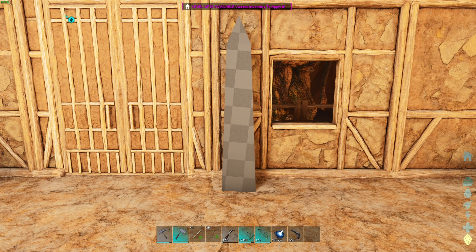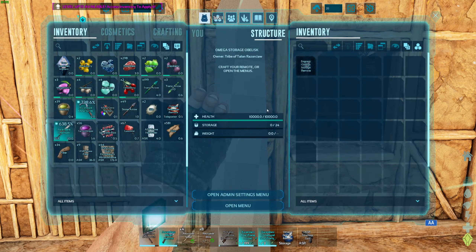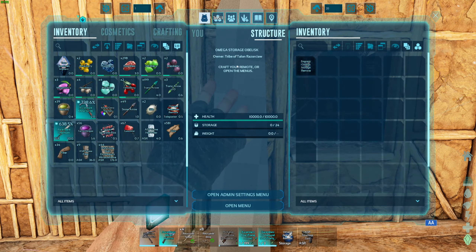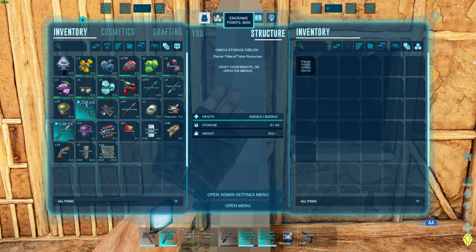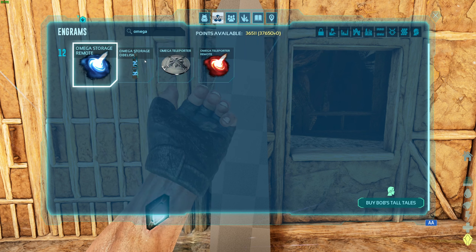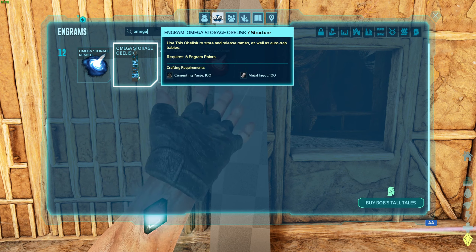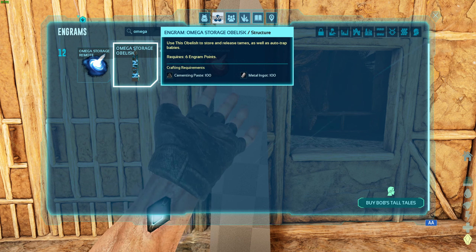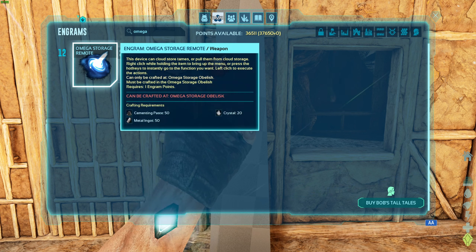This thing here is the Omega Storage — it makes a store obelisk for storing your dinos. First thing you have to do is make this. It's level 12, and you need 100 cementing paste and 100 metal ingots. That's just for this part.